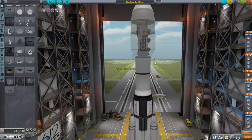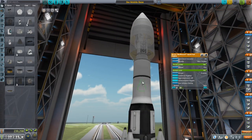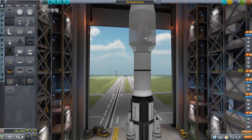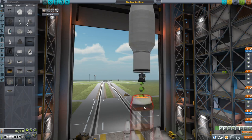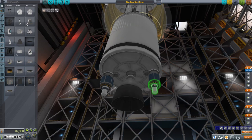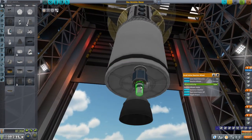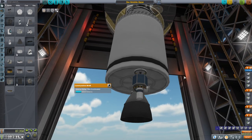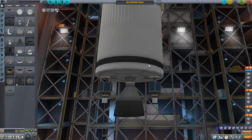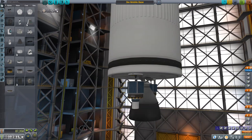The launcher has a Wolfhound up top. The whole mobile base is up there, and then we have the satellites — as simple as I could make them — just little solar panels, reaction wheels, Octos, and Commutron 88-88 antennas, so not relays. One of them required a magnetometer, so there's a magnetometer there, and the antenna is slightly offset to compensate. The other one didn't require anything special.